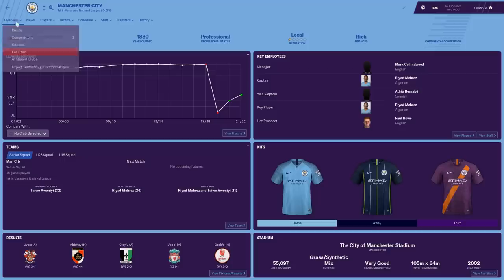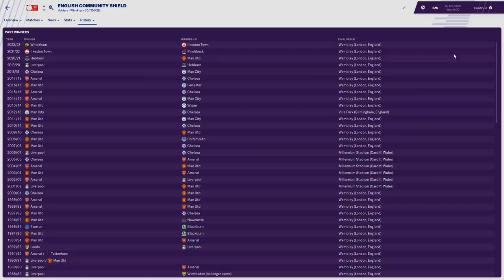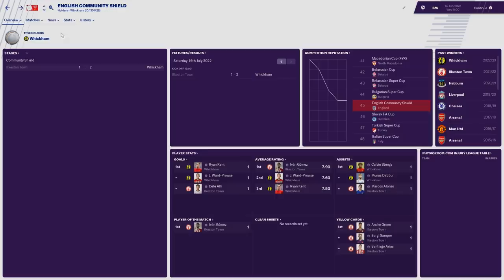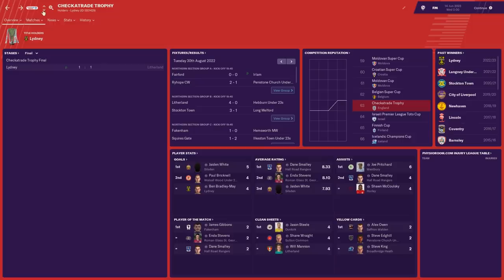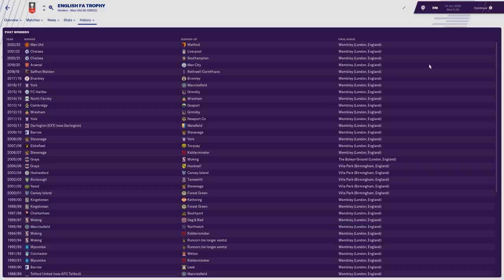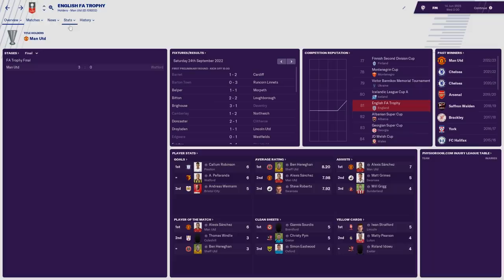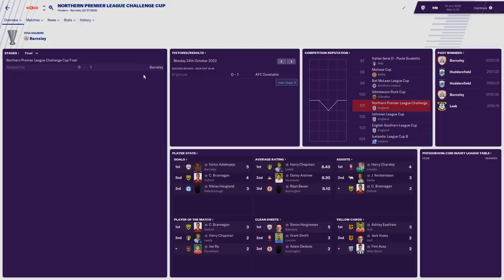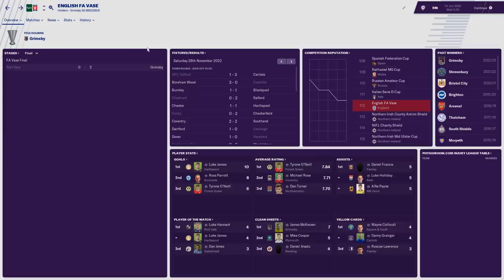Man City will likely rise to the top and challenge the likes of Harpenden and Pinchbeck in future. Community Shield winners in recent years: Heben, Ilkston and Wickham. Checkatrade Trophy won by Stockton Town. FA Trophy: Arsenal beat Man City, Chelsea beat Southampton, Man United beat Watford 3-0 in the most recent final with Fred, Sanchez and Martial scoring. Regional competitions — Southern League Cup won by Spurs and Liverpool. Grimsby won the most recent English FA Vase, beating Port Vale in the final.